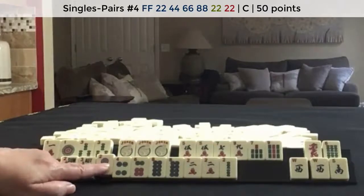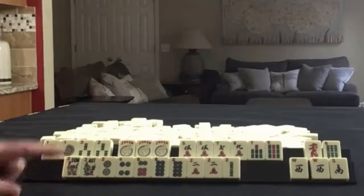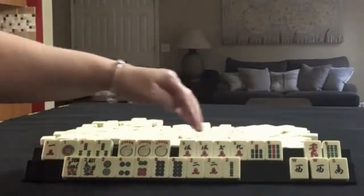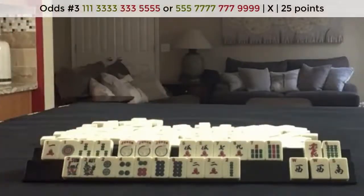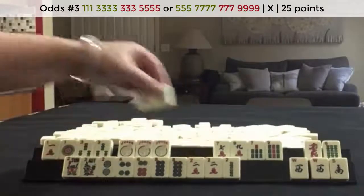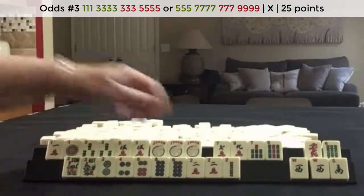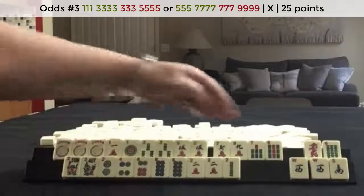2's are challenging, so this will be a challenge because of the year hands. Here we have 5, 7, 9 potential, maybe the third hand down. Or if we get ones and threes, we could switch to little odds. So either little odds or big odds.